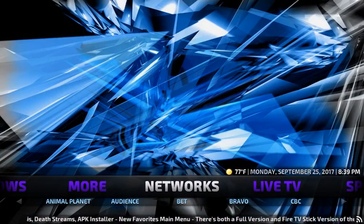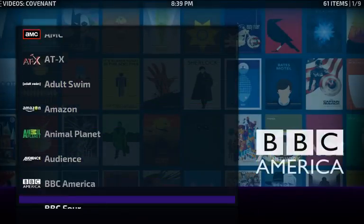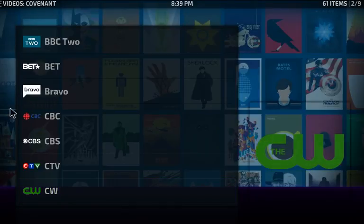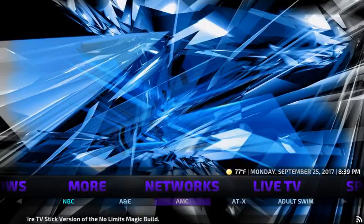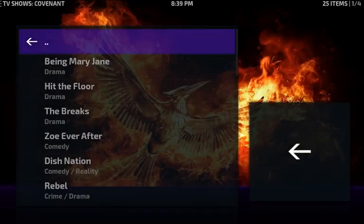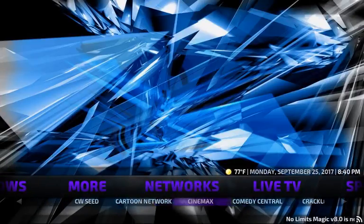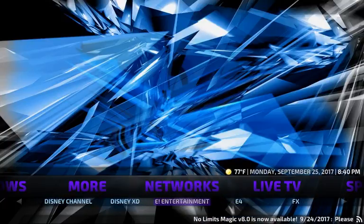Moving right along — next section is Networks, but note there is an adult section which I won't be showing. When you click on Networks it gives you a listing pulling from Covenant, as you can see in the top left corner. It has all the TV networks from Covenant — basically a shortcut. You've got A&E, BET, Bravo, and scrolling through you can click on BET and it pulls all the BET shows like Hit the Floor, The Breaks, and Zoe Ever After.